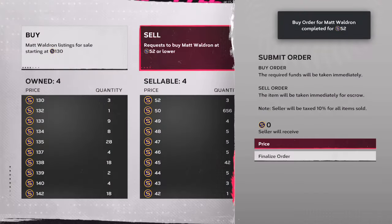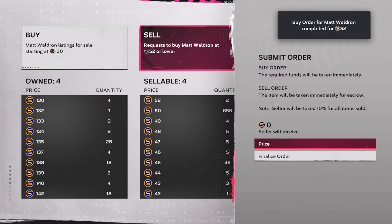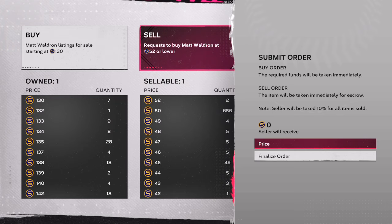What you should be going after right now is gold exchanges and gaps on the marketplace. For example, this Matt Waldron — the knuckleball pitcher — 130 stubs, buying them for 52 stubs. Keep that going through your cycle; that is a profit of about 60 to 80 stubs.